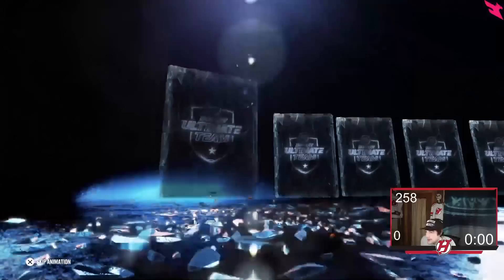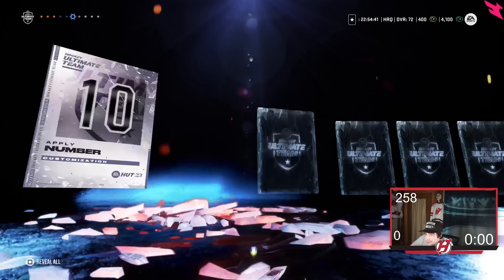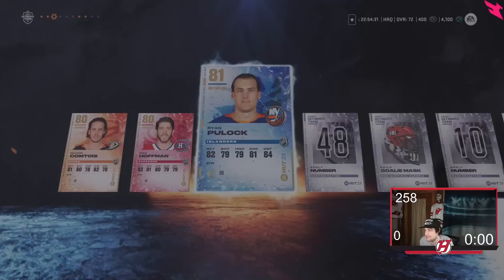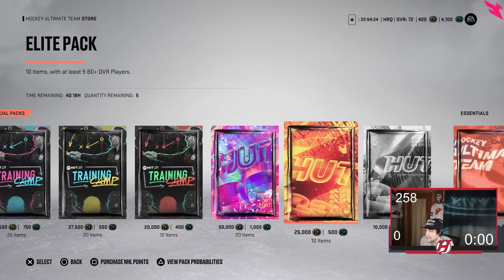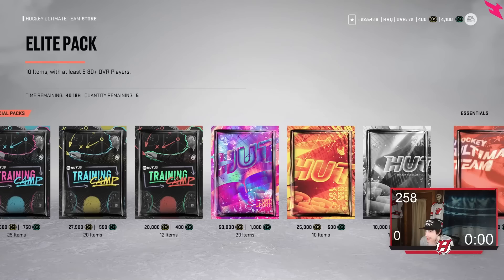Let's see what we get to start our PlayStation 5 no money spent team. First card — we got Maxime Comtois, so not very good. Mike Hoffman as well. Ryan Pulak. Jeff Skinner. Seth Jones. And that would be all. The first Elite pack was not very Elite unfortunately. But we're gonna send everything to the collection because all this has value. We might end up selling some cards too. We need a decent team to start out at least to get into Rivals.